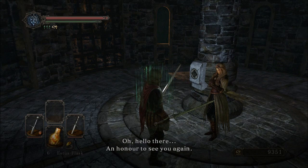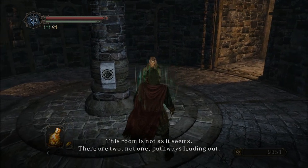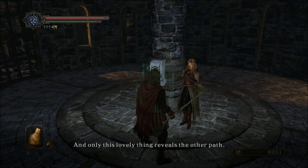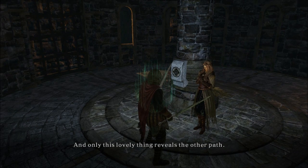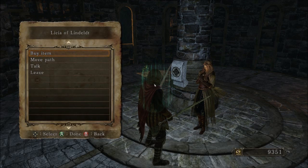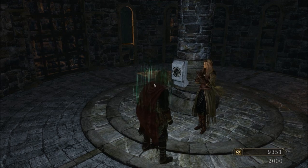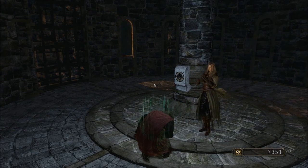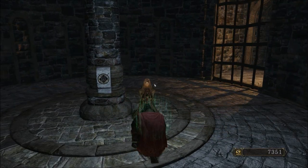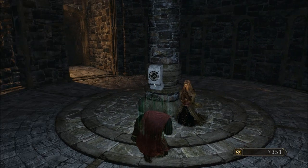Oh, hello there — an honor to see you again. This room is not as it seems. There are two, not one, pathways leading out. And only this lovely thing reveals the other path, and this lovely thing only runs on miracles. Shall I provide you with one? Now that she's here, she has some additional talking she can do if you want to listen. I don't think her inventory changes, but she does have this 'move path' option, which we are going to take right now. Just going to work her magic on that door — we're going to pray a little bit, and the walls of the room will shift and sway, and a new path will be open to us.